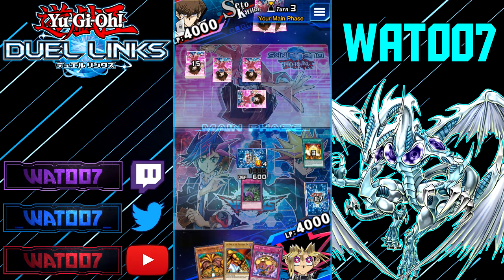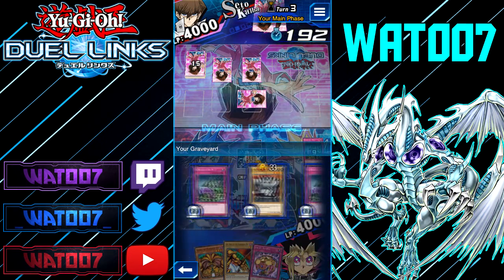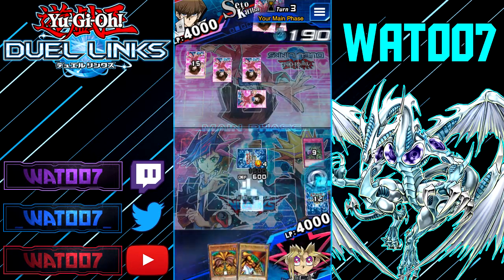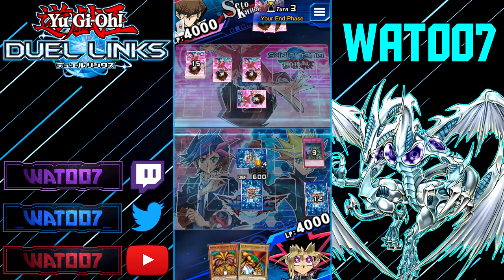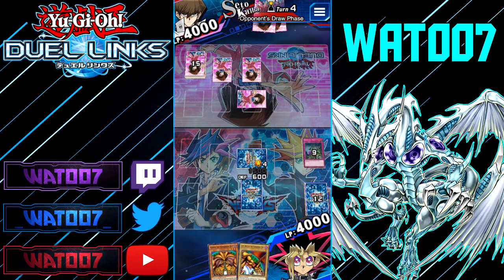He's playing Defensive. We're not going to play Needlebug Nest just yet. We got a Jar of Avarice — feeling a little safe. We're going to mill out the top five cards of the deck and see if we can mill out any Exodia pieces. Is Seto Kaiba really going to negate? What did we mill out? One piece of Exodia and a Blue Dragon Summoner. We're going to throw that Jar of Avarice face down.